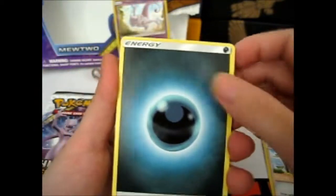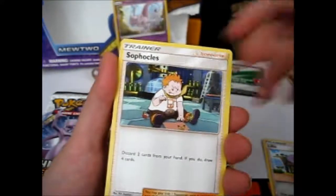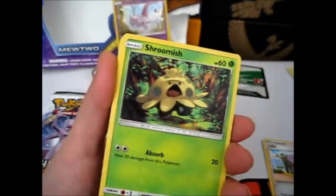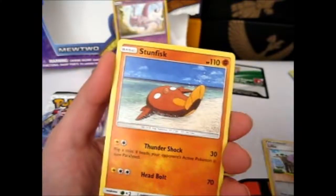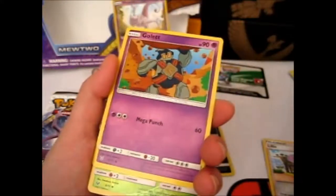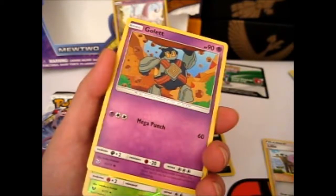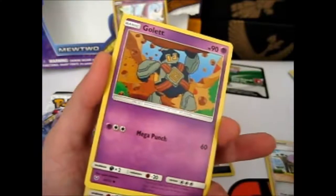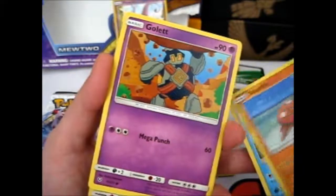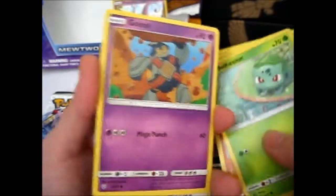We got Darkness Energy, Pokémon Breeder, a Lily, Soft Please. Shroomish, Qwilfish, Stunfisk, Bulbasaur — didn't we get almost that same chain from the last pack? Yeah, we did. We got Shroomish, Qwilfish, Stunfisk, Bulbasaur in the last one, and we get Shroomish, Qwilfish, Stunfisk, and Bulbasaur in this one too. Wow.